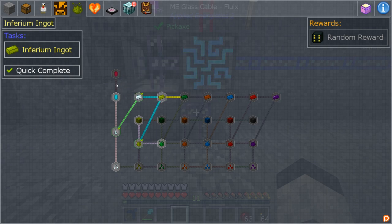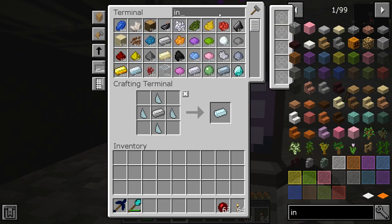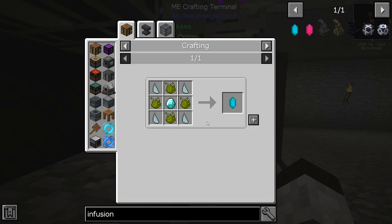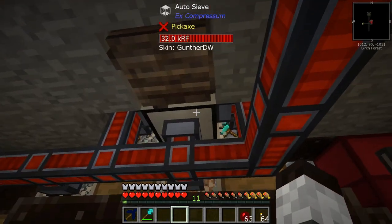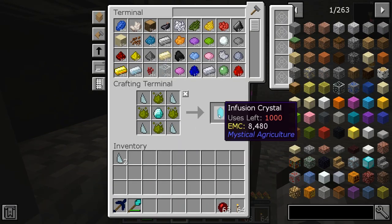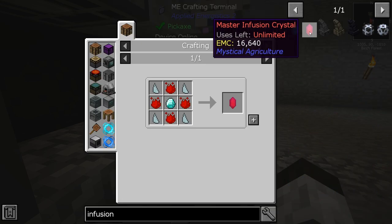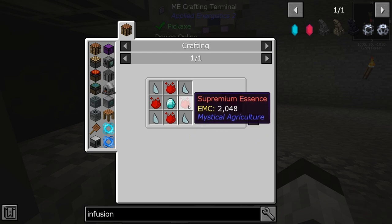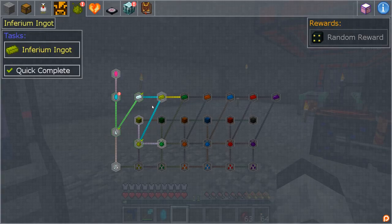Let's go down this quest line — an infusion crystal. The first one takes four essences and a diamond. I don't have a shard anymore; let me check if we got another one from the sieve. We do have some shards — excellent! I put one in there and we get an infusion crystal, which completes that quest. The master infusion crystal takes the same setup but requires supremium essence, so we're nowhere near that yet. Let's go get the quest reward.